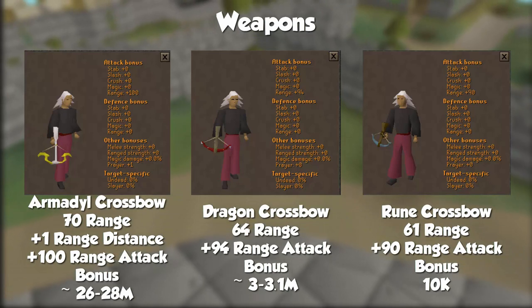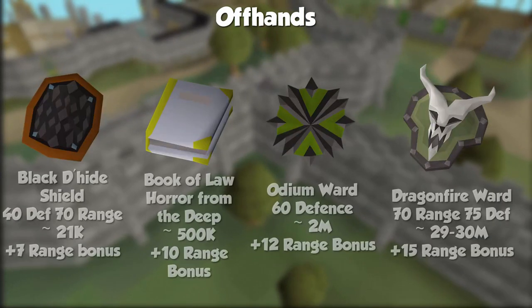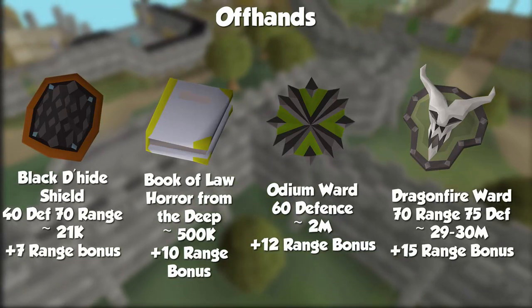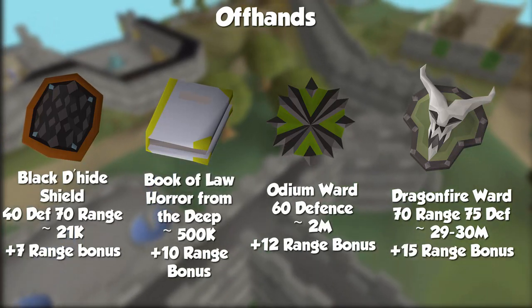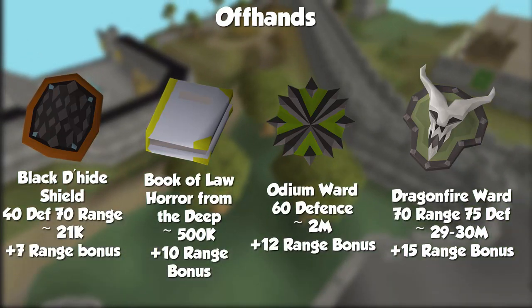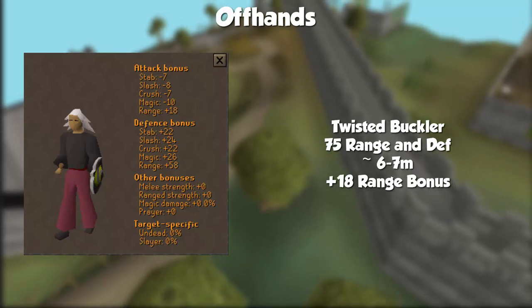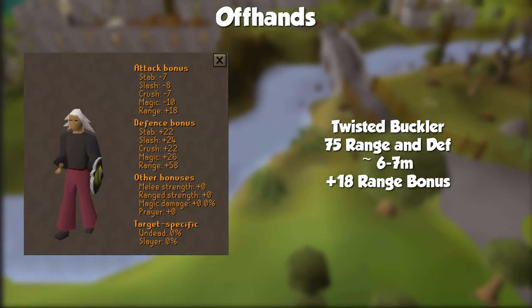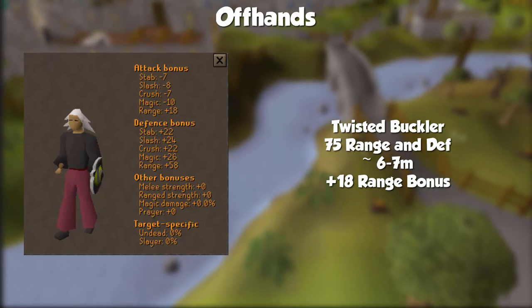For off-hands in ranging, you have two options: more DPS or more defenses. The offensive off-hand upgrade path is: Black Dhide Shield (40 defense, 70 range, ~21k), the Book of Law (~500k to complete, requires Horror from the Deep), the Odium Ward (60 defense, ~1.8 to 2 mil), the Dragonfire Ward (70 range and 75 defense, ~30 mil), and the Twisted Buckler (75 range and defense, ~6 to 7 mil). The Twisted Buckler is better than the Dragonfire Ward in most situations, except when ranging any kind of dragon. Fun fact: if you don't have a Dragonfire Ward, use an Anti-Dragon Shield for dragons — the DFS actually gives negative range bonus.